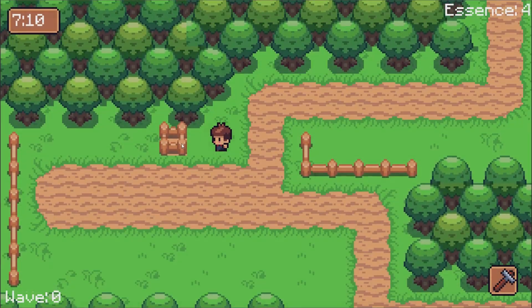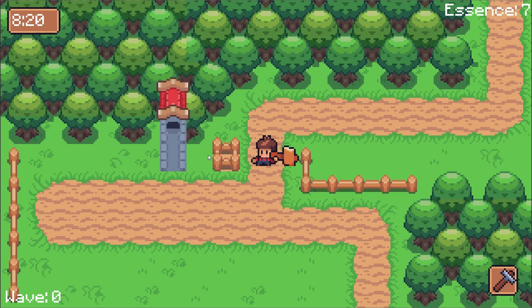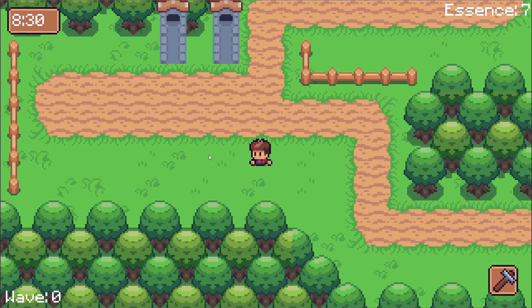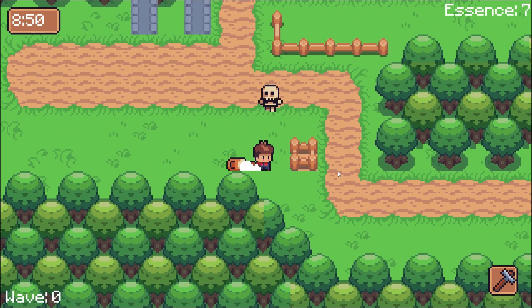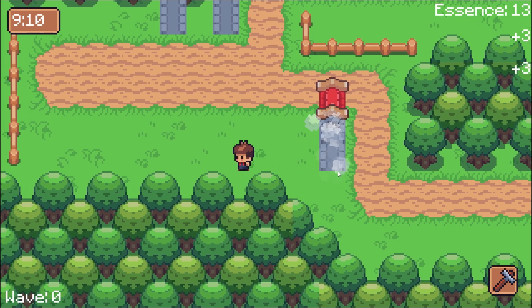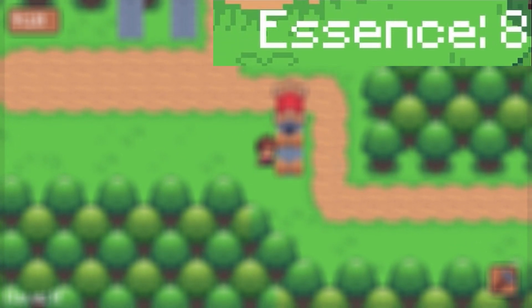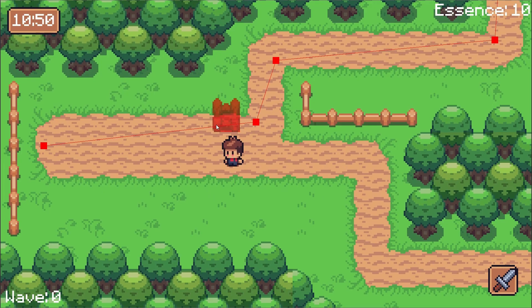Since we have skeletons attacking the home base and the player is able to whack them with their sword, we have half the tower defense equation. Now we just need to add the actual towers. The way it works is that you hit a button to open the tower menu, click the tower you want to build, then a scaffold node is created. The scaffold node can be placed, and then you have to whack it a few times with your hammer and the tower is fully complete and ready to shoot skeletons. The tower's cost is essence, a battle-specific currency that won't exist outside of battle. You gain essence by killing skeletons.